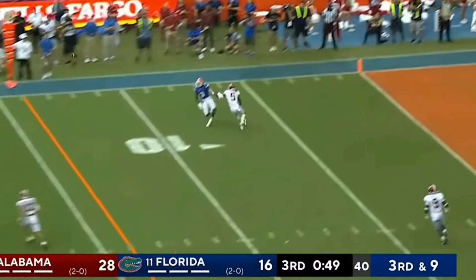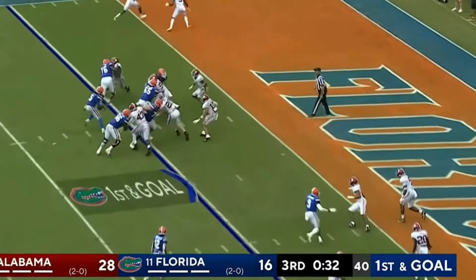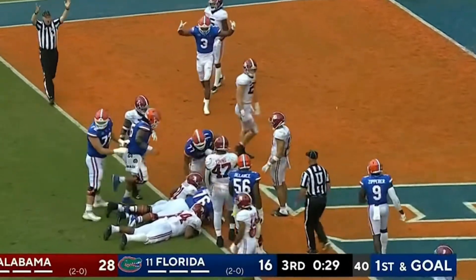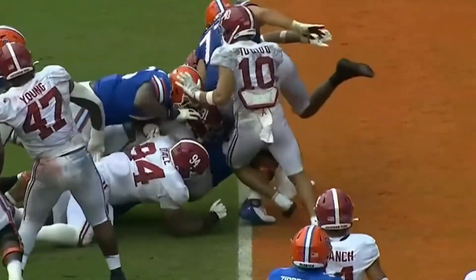Jones going for a back shoulder throw — he got it at the four-yard line. They got all the receivers to the right and the run is Emory Jones up the middle. Did he get there? Touchdown, Florida. Emory Jones. That second down pass when he skipped it, and then he comes back and does it on third down.